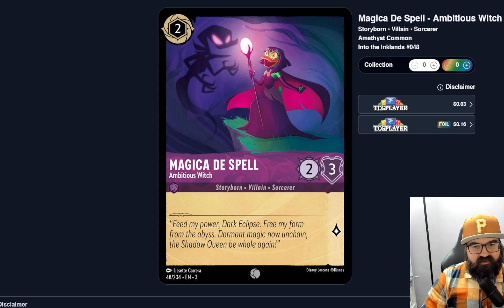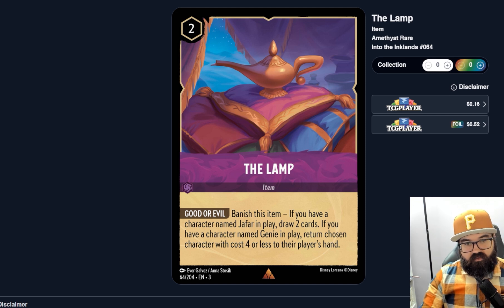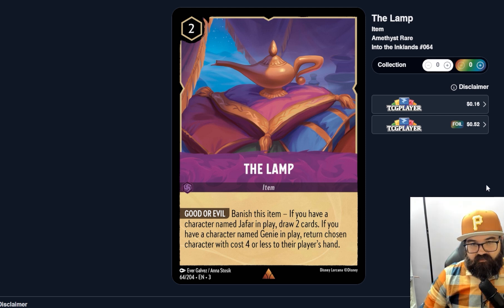Magic Carpet doesn't seem strong enough to see play. Magica De Spell, Ambitious Witch — two-cost two-three, nothing else going on, just not strong enough. Pua, Pot-Bellied Buddy — two ink, two-two: when this character is banished, you may shuffle this card into your deck. Why would you want to? I don't see the point unless there's specific synergy. The Lamp — two-cost uninkable item, Good or Evil: banish this item and if you have a character named Jafar in play draw two cards; if you have Genie in play return a chosen character with cost four or less to their player's hand.